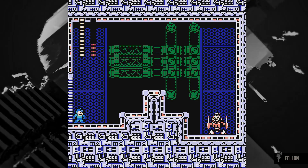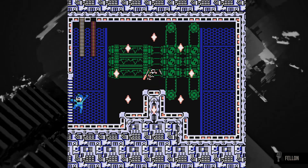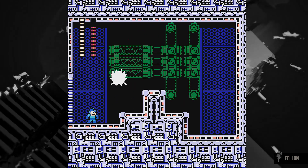Sparkman's pattern is simple: jump a random number of times with each jump landing on a different platform, after which he would stop, fire an 8-shot pattern of spark shocks, followed by a very large spark shock.